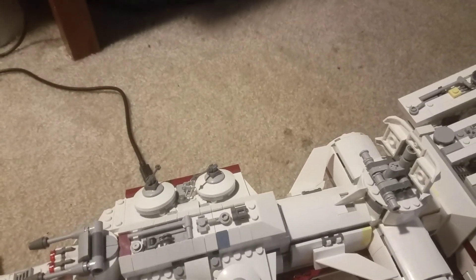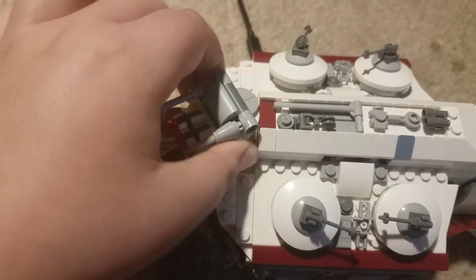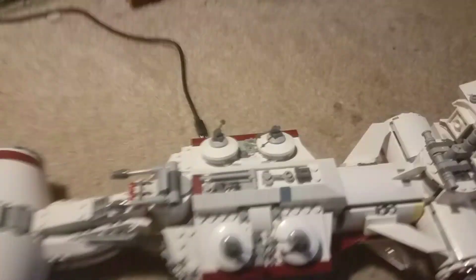Now let's look at the set. I'm going to start at the front and go all the way back. Before we go inside, I want to show you some articulation on the outside. First, there's this little turret that you can turn, and you can also move these guns up and down. There are some stud shooters here that you can fire.